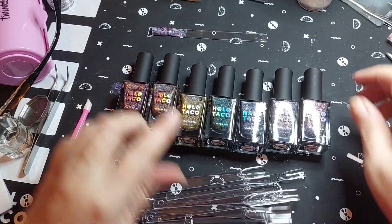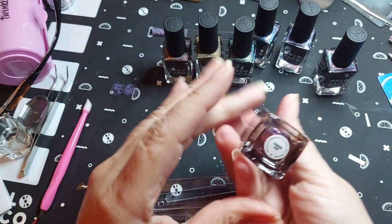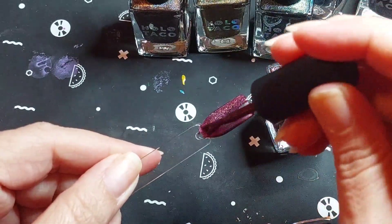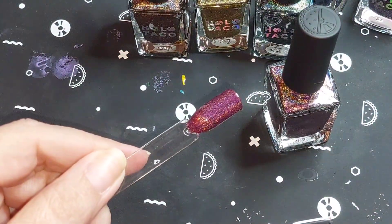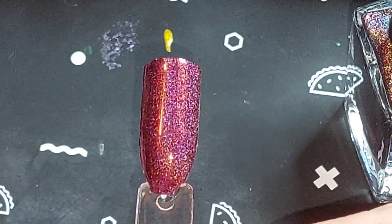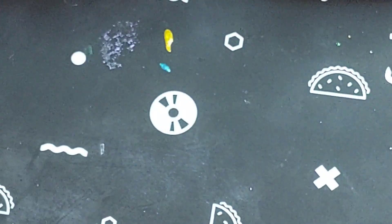Okay, we're gonna start by doing the swatch stick so I can see what these colors really look like before I come up with some kind of a design. Okay, Crimson Void — this is the red. You can't really see too much of the hollow on the camera, but in actuality it's a deeper red in reality than it's showing up on camera.